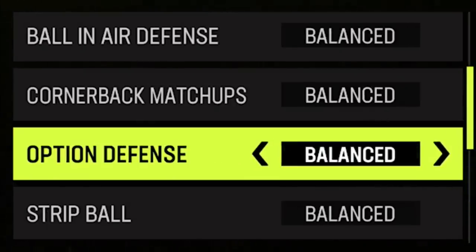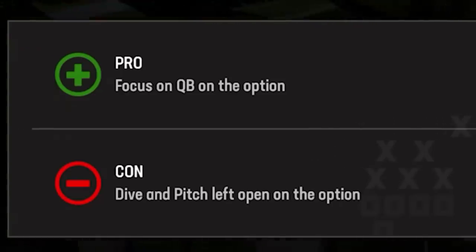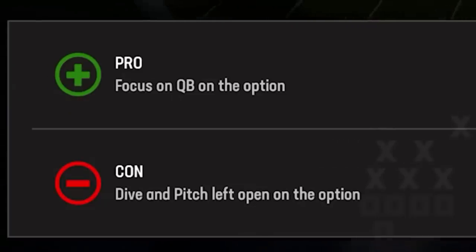Next up we have option defense. If somebody is running read options on you, you typically want to go conservative because the quarterback always gets forgotten in read options. It's been that way for years. If you get broken off against a read option run with the quarterback, it's usually a way bigger run than a typical inside zone handoff.